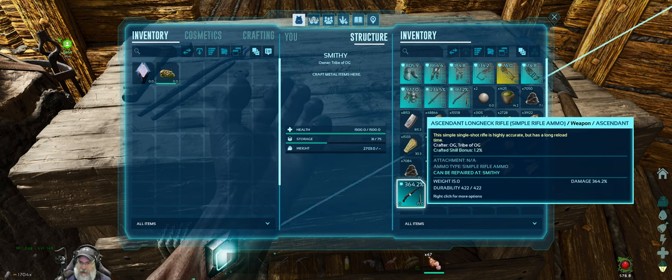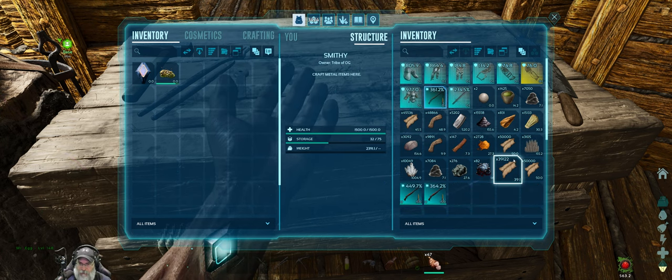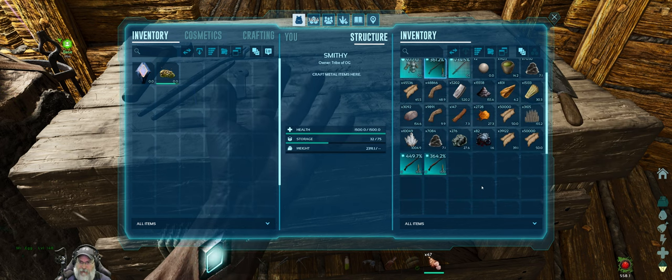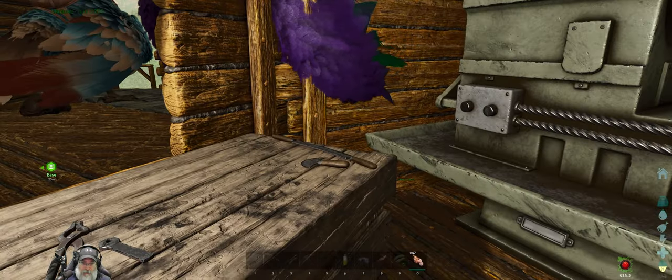I'm going to roll the dice one more time with this long neck and let's hope we get something a little bit better. There we go — 449, massive improvement! So, just for the hell of it, I'm going to update the dossier to 449, and that reduces it down to eight darts. We can knock out a max level Rex with only eight shocking darts with that rifle, or about 16 normal tranq darts.